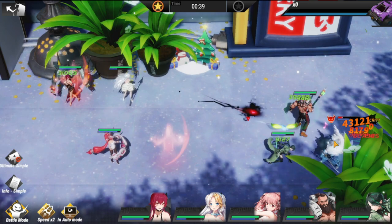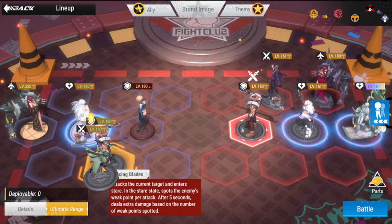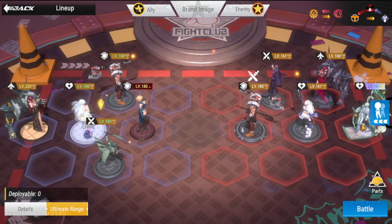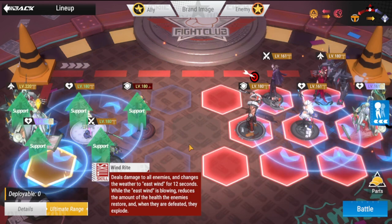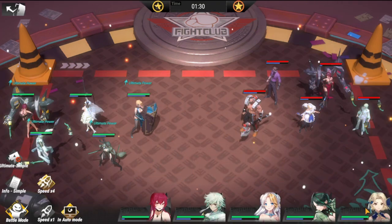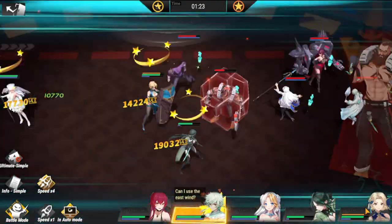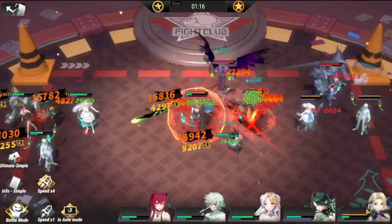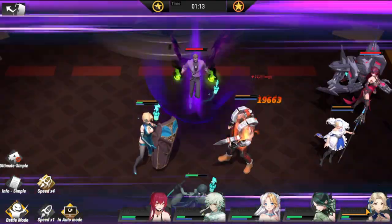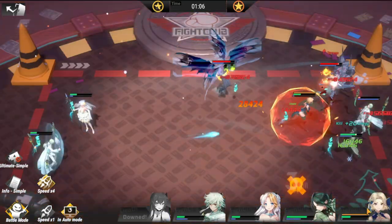Let's do one more PvP match before we end this guide. I'll put Rin here. We have Zu Liang, which is going to be a bit of a headache, so I'll bring him along too. She's placed as an off-tank but doesn't actually receive that much damage — the burst damage she deals is significant — so hopefully she can withstand the onslaught here.